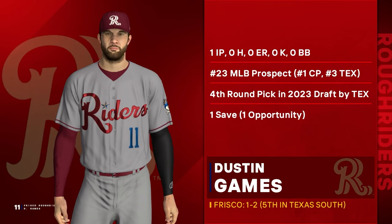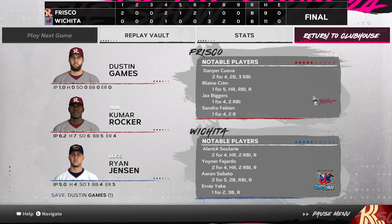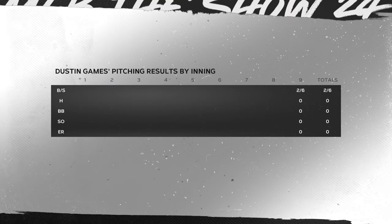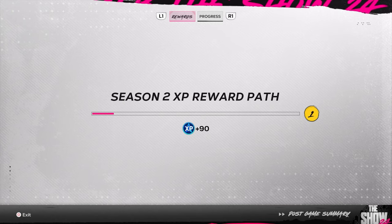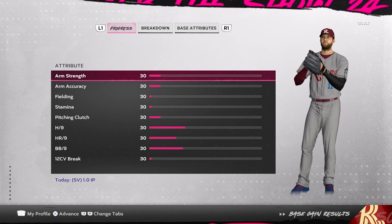One inning pitched. Fourth round pick on the 23, and one save on one opportunity — that is definitely what you like to see. We're going to return to the clubhouse. That honestly wasn't as bad as I thought it was going to be. I'm not exactly sure if I'm going to do this like a full series like I have in the past — I just wanted to play a little bit. Playing on the Xbox Game Pass kind of put a bad taste of the game in my mouth, and I wanted to give it a shot on actual console.